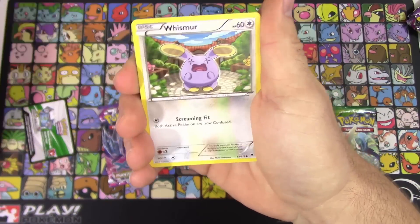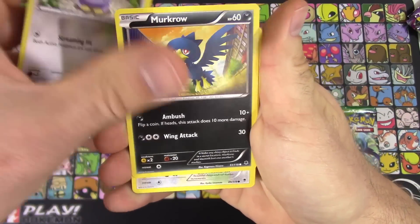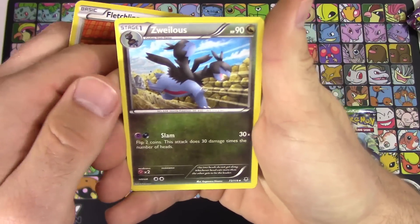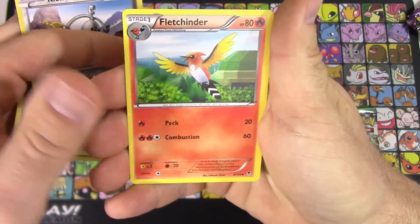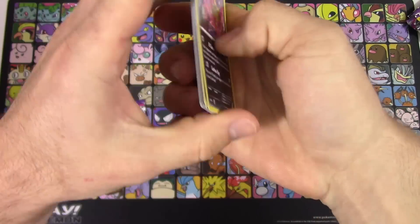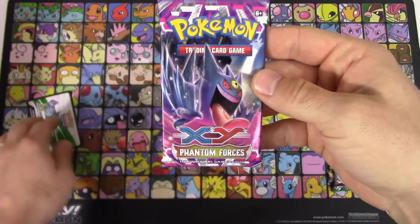So we're going to start off here with a Zubat, Whismur, Murkrow, Fletchling, Helioptile — let's get that out of here real quick. We've got Zweilous, Fletchinder, a Reverse Holo Liepard and a Spiritomb non-holo rare.